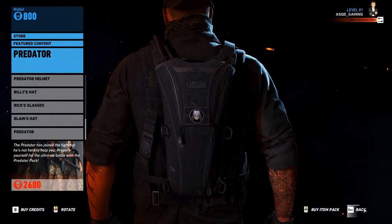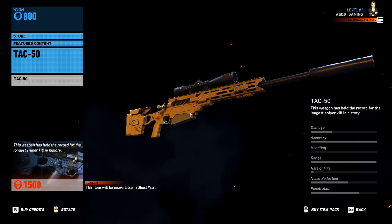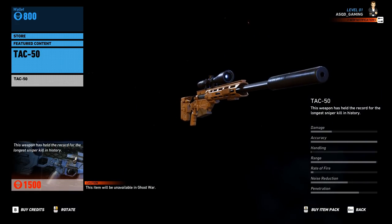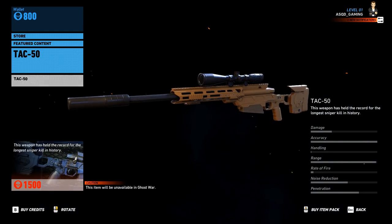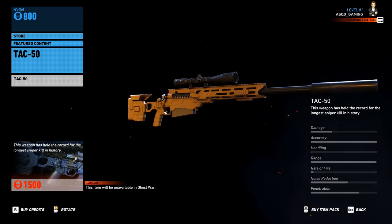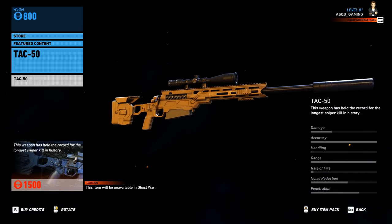Last but not least we have the Predator patch — I'm probably going to be rocking this for at least a little while. Overall, those are all the contents in the Predator Pack. Here's also the TAC 50 — like I said, I'm not sure if this was already in the game or not — just throwing it in real quick. Pretty cool looking sniper rifle, not quite as powerful as the one in the Predator Pack, but decent overall.